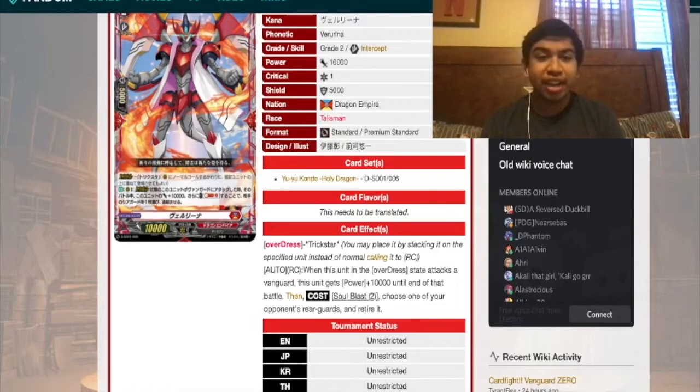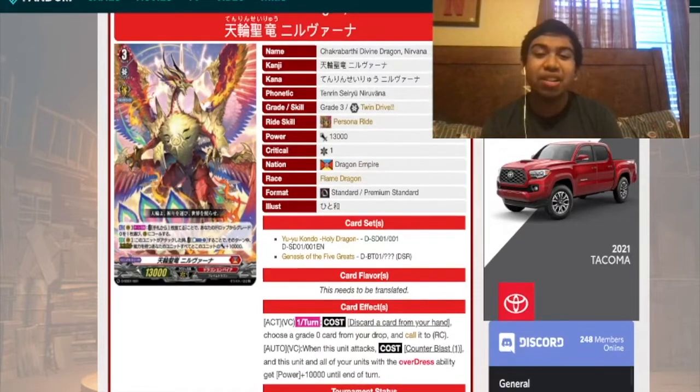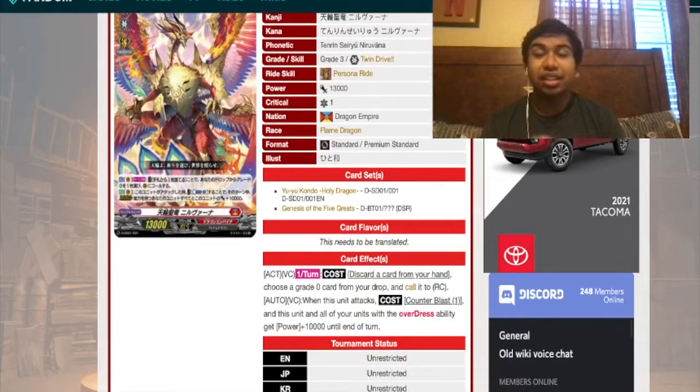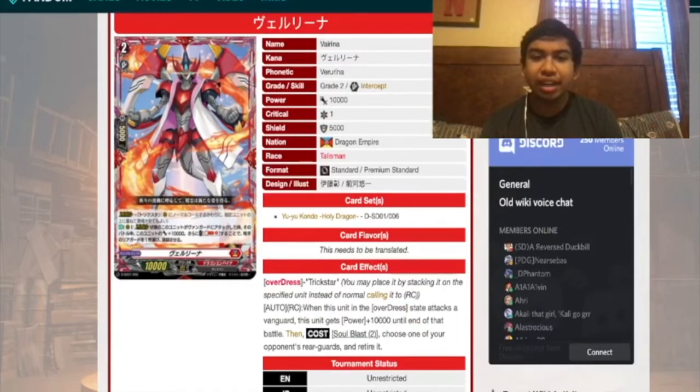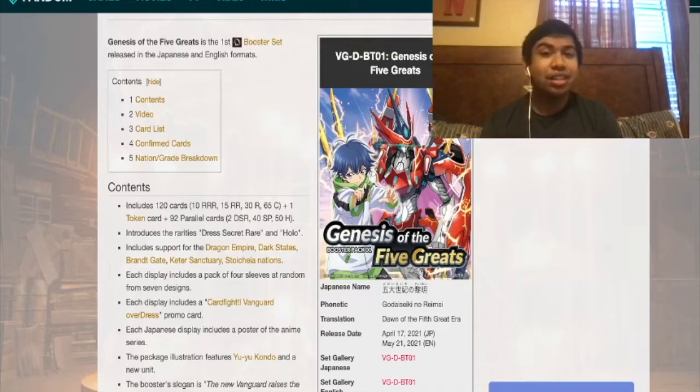Then we have the main grade three from the starter deck: Nirvana — Chakra Barthi Divine Dragon Nirvana. That's a mouthful, but it sounds pretty cool. This is where I say the deck comes together. The starter deck has four copies of Trick Star and four copies of Verena. Something to point out: Verena looks a lot like the cover unit from the first booster set, so there could be some relation there, especially since it's confirmed that Yu-yu ends up using this card.